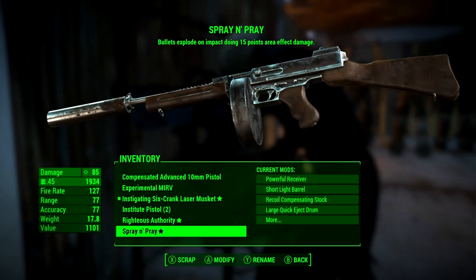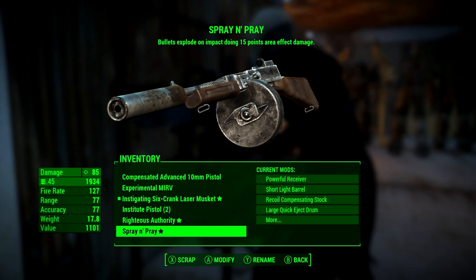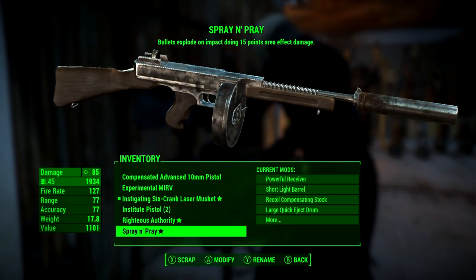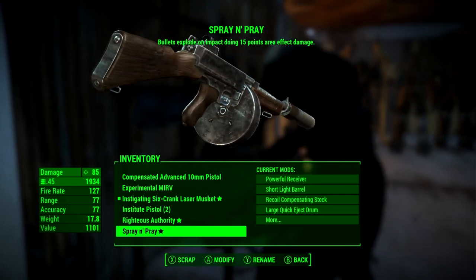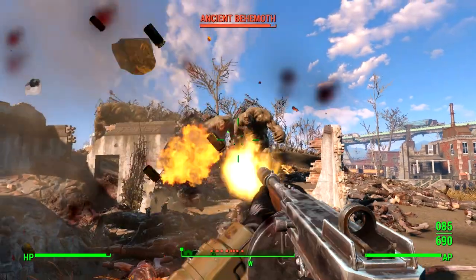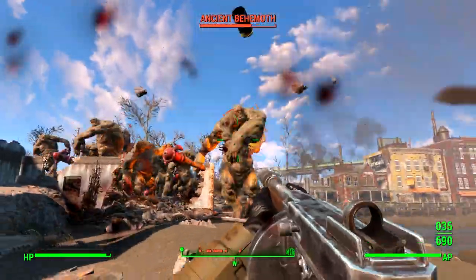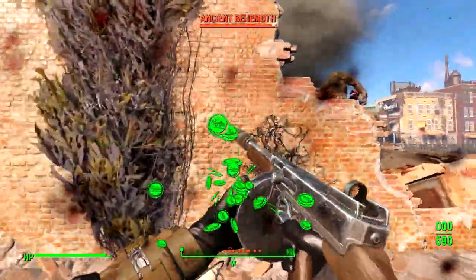So you are doing a total of 98 damage per shot. But the gun is a submachine gun and has the fastest firing rate of any gun in the game, excluding energy weapons and the minigun. It fires just over two rounds per second, so you are actually doing a damage per second of 196. And if there are any groups of enemies you can do even more damage, because you do 60 explosive damage per second to them.